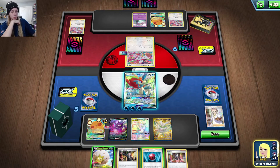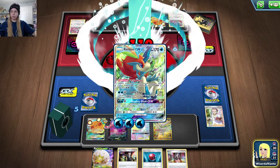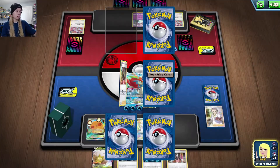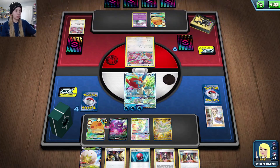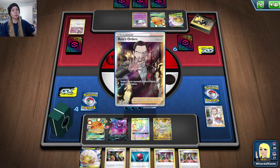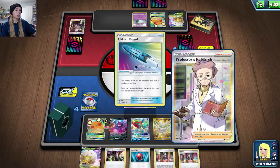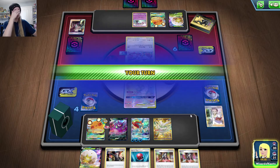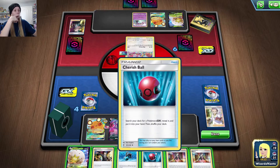We might not even be using Mewtwo at this point, which is weird. They're having some trouble drawing, which is fine. It's just a very slow prize game with this Mad Party deck specifically — Mewtwo can usually take a whole bunch of prize cards super quickly. They probably have Polteageist ready with energy, looking for Boss's Orders.